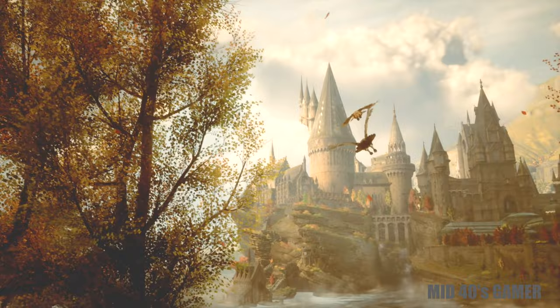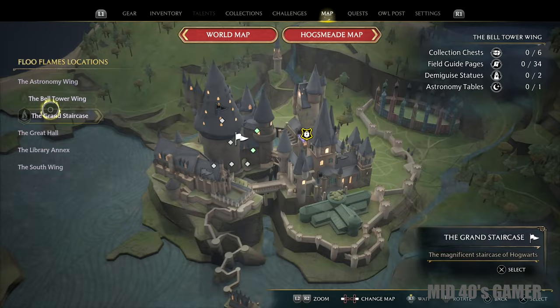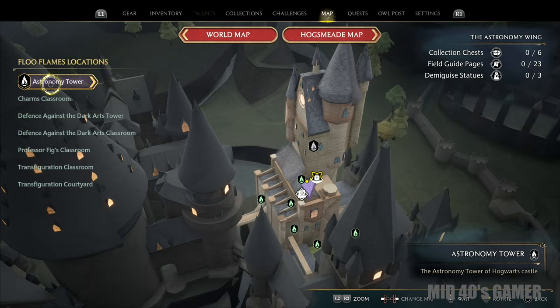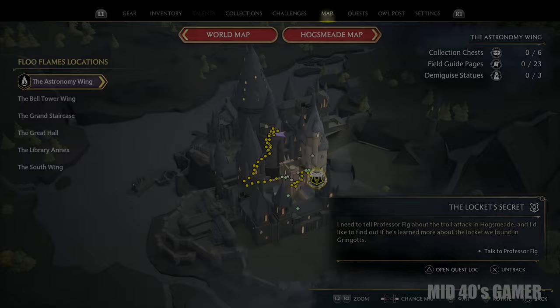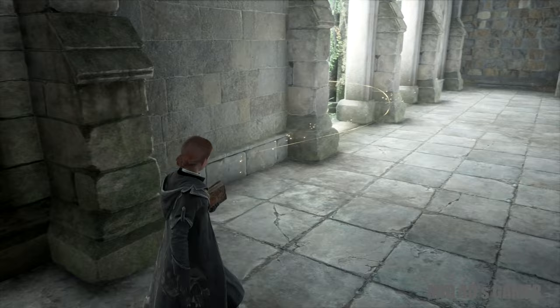As far as navigation goes, the 3D Hogwarts map is absolutely stunning but may get a little confusing when trying to get from point A to point B. You can select locations directly on the map using the flag icons after unlocking floo flames, but the easiest way to get where you need to go is by utilizing the floo flame location list on the left side of the screen. Another extremely useful tool is the locate on map feature in your field guide — by selecting a quest and pressing triangle, you'll be keyed into the location for that quest. You can also press up on the D-pad to fire out a magical golden tether you can follow directly to your destination.